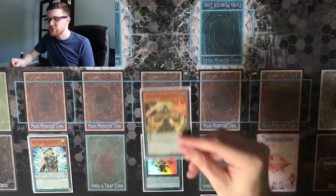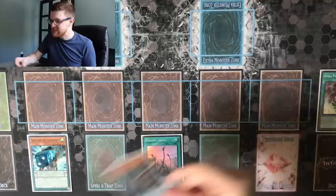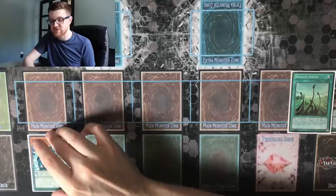Spellpower Mastery allows us to add an Endymion card to our hand, so we're going to go ahead and grab Magister here. Now when this resolves, we're going to add not one but two spell counters on our Servant because of Spellpower Mastery's effect. And now we can go ahead and use a copy of Dragonshrine to send a copy of Supreme King Darkworm to the graveyard. And now since that resolved, we can tick Servant up to three.